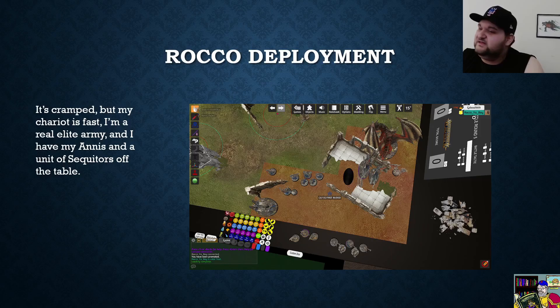Going over my deployment — it's cramped in this kitty corner. I'm shading to my right, partially because I'm running my chariot to the far left where it can reach an objective — it's the only thing with the speed to do so, and it's a three-up save with 12 wounds. The dragon is really more of bait since he moves 14 inches unbracketed, but I really want him to get into the 20-block of Gut-Rippers.